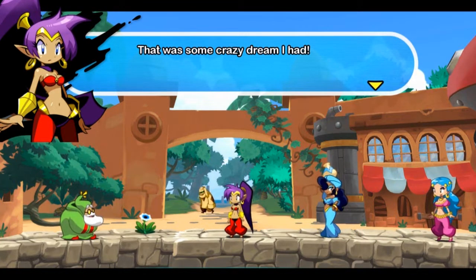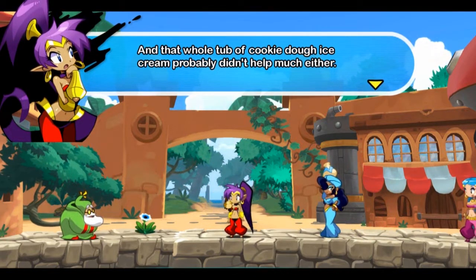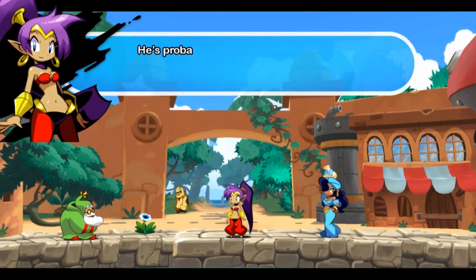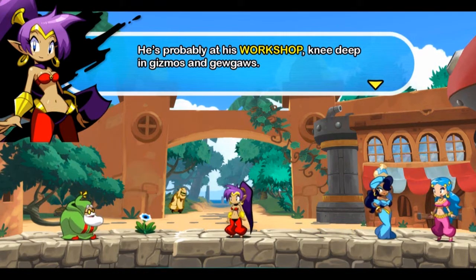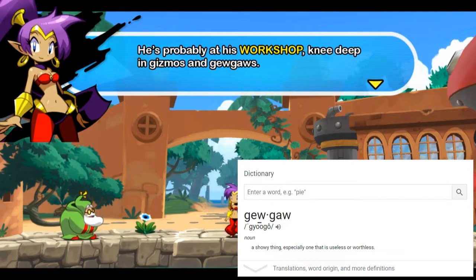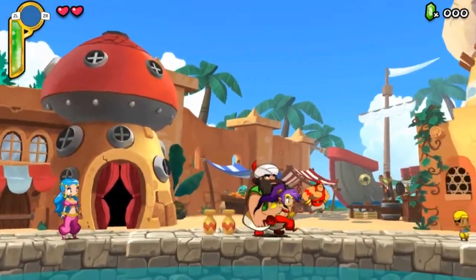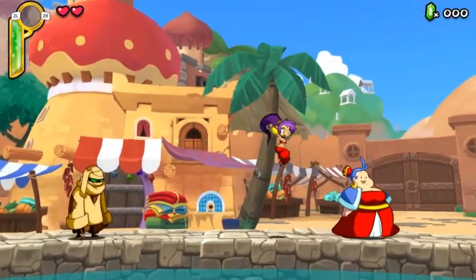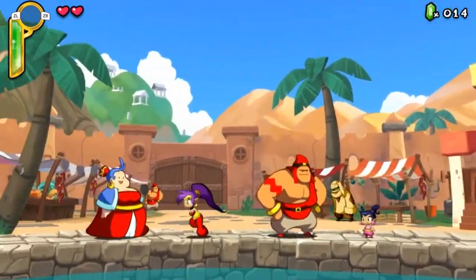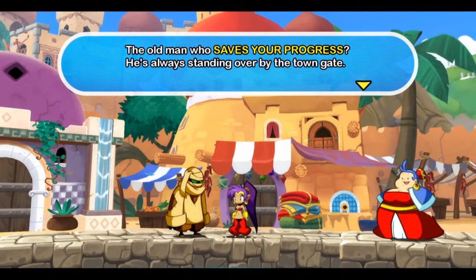That was some crazy dream I had! No more comic books in bed from now on! And that whole tub of cookie dough ice cream probably didn't help much either. Now that I'm up, it's time to meet Uncle! He's probably at his workshop knee-deep in gizmos and... gu-guas? Am I reading that right? I don't think I've ever seen that word before. Nevertheless, here we are in Scuttletown, and this time it goes into more of a circular pattern. There's some town folk here and there that you can talk to — they'll give you a little tidbit related to whatever's going on in the game at the time.